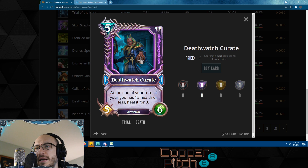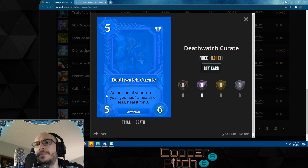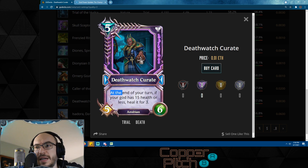Death Watch Curate you don't see played too frequently, but in the future I think we'll see it more. At the end of your turn, if your god has 15 health or less, heal it for three. There are some god powers that deal damage to both gods, and we don't know what the new death god power is going to be for the new champion set, so it's hard to know exactly what death looks like in the future. But it's a five-mana 5/6 with good stats and nice text — you can't complain.